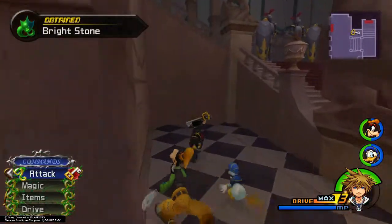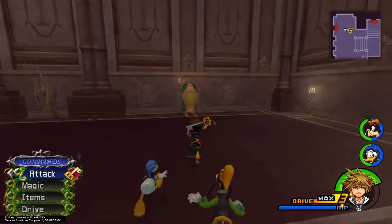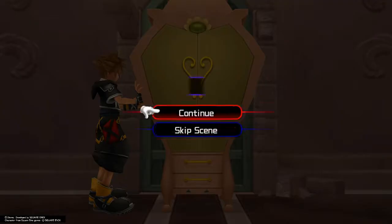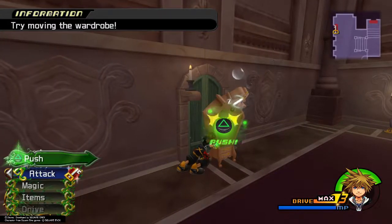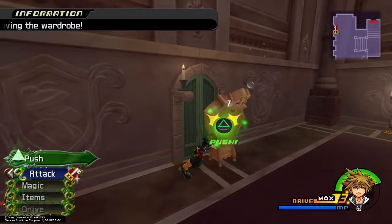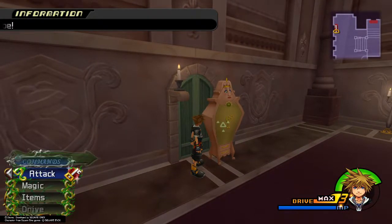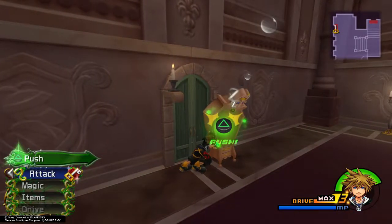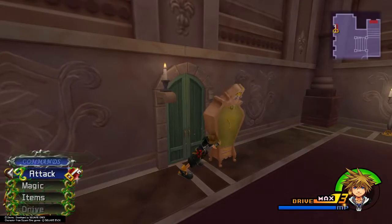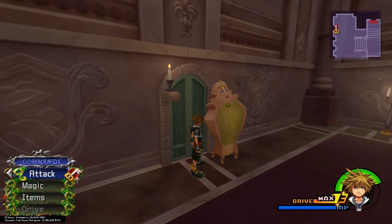Grab the chest and then there's two more chests over here. Grab this chest and one in the back, and then go look at the closet blocking this door. A little mini-game will happen, so just go ahead and push her. When her bubbles stop, stop pushing the triangle. And once she falls back asleep, continue to push her. You don't have to smash the triangle button super fast — you can just tap, tap, tap.